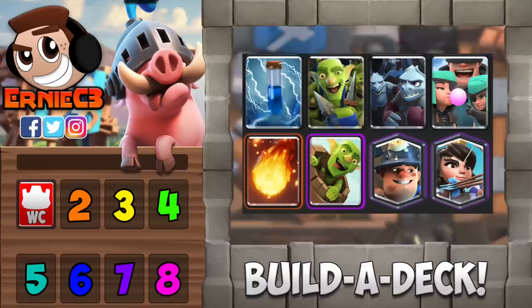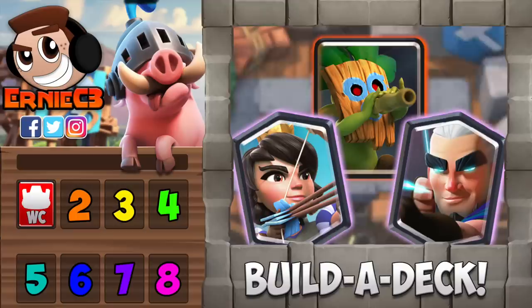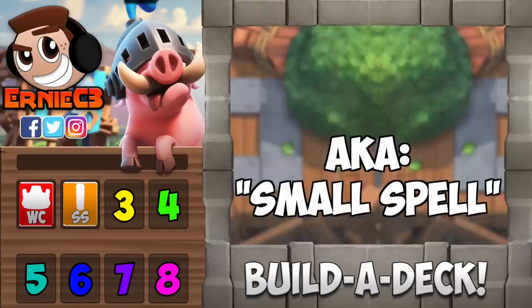But what about bait decks? Even those kinds of decks have some sort of win condition, like the goblin barrel, or more recently, the prince. There are some exceptions to support cards, however, like the magic archer, dart goblin, or princess. While they do have a good impact on offense, you still want to have a card that was born to take towers, not to be a support. I will talk about these hybrids later in the video.